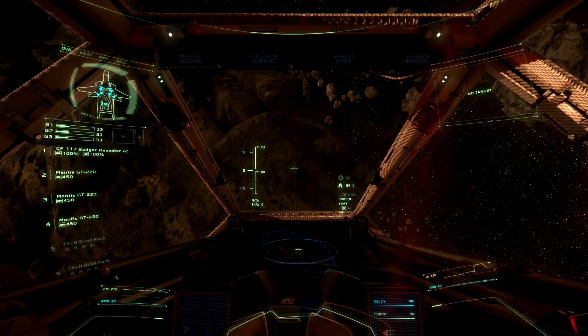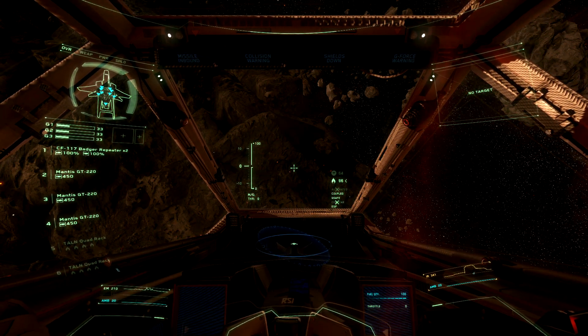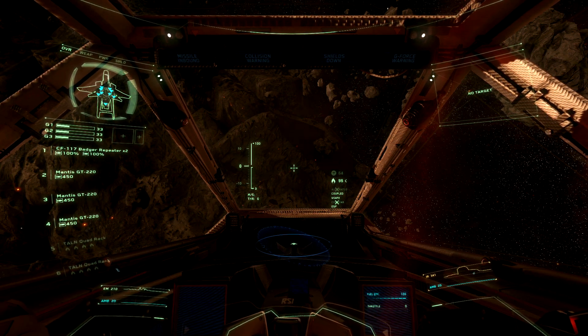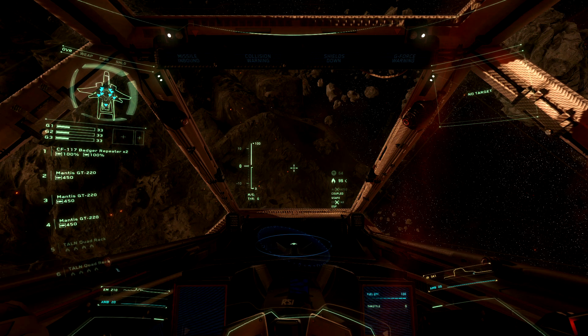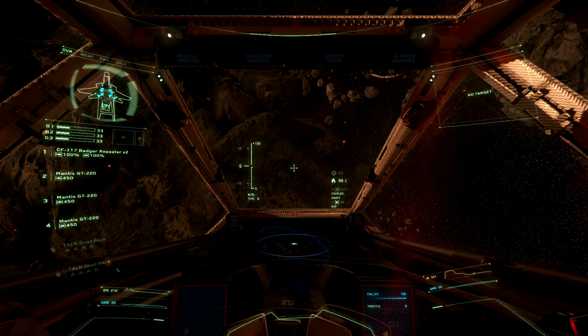I'm going to double-tap S so we don't move when I let go of the Spacebar. The next thing I want to talk about is pitch and yaw — your basic up, down, left, right movements of your ship. It's how you turn, essentially.